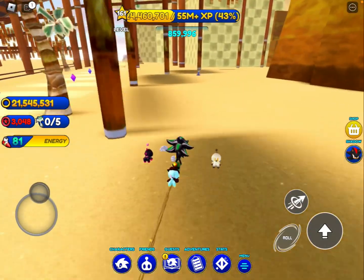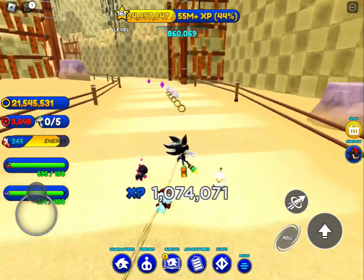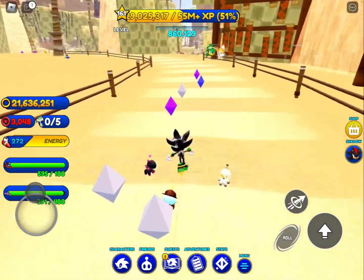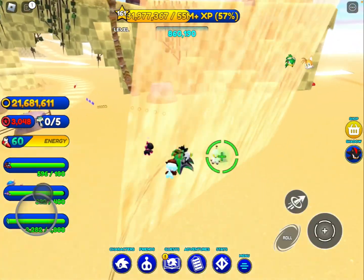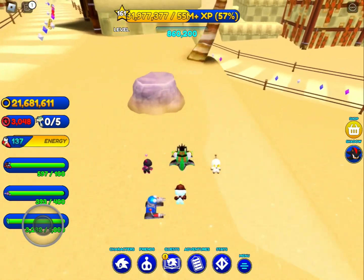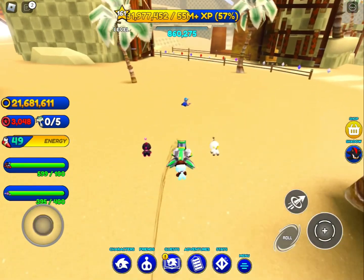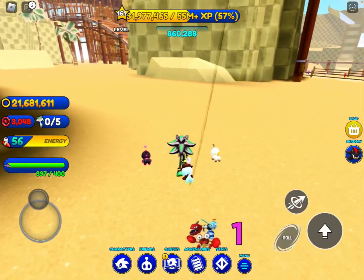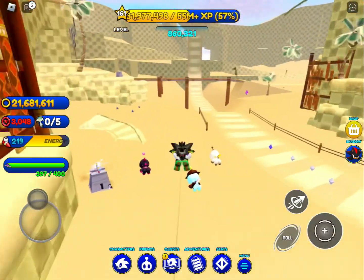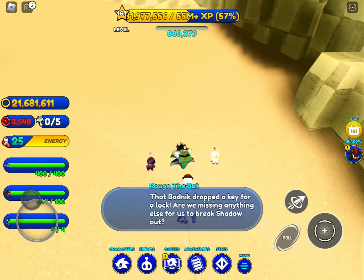We have 390 — 391 — we are so close to unlocking Shadow! Come on, we got this, Grand Fam. I need two more: 393, 394, 395, 396, 397 — we're so close, we only need three more. 398, 399, and 400! That badnik dropped a key for a lock. Are we missing anything else for us to break Shadow out?